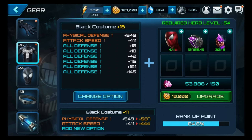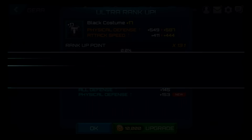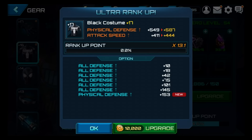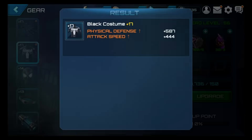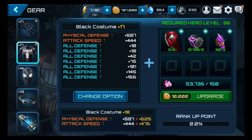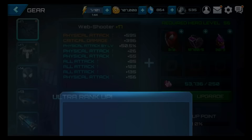Let's do this one first — that just seems to make sense right there, because I'm gonna get a gear level increase on physical defense. Well, I want to change that — change option. Wow, look at this. I wonder how many times I gotta do this at 10,000 gold. All defense — how exciting. Upgrade 20,000 — it's not gonna happen right here, but tomorrow I'll do some farming.